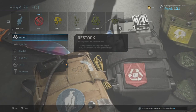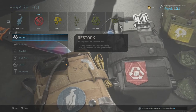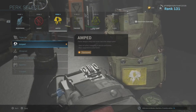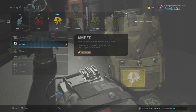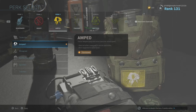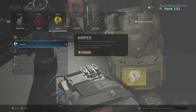Some guys will use Restock, which recharges your equipment over 25 seconds — throwing knives can recharge one extra knife, so that's kind of nice. For perk number three, I use Amped — faster weapon swap and rocket launcher reload speed, which doesn't really apply. Most equipment is used faster, that's the most important part. I think the throwing knives are a lot faster with Amped, because if you're a knifer from other Call of Duty games, you'll find this game is quite slow with throwing knives.